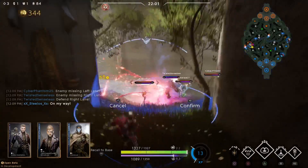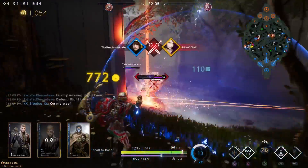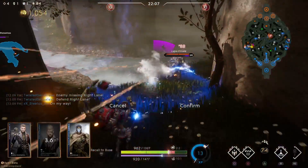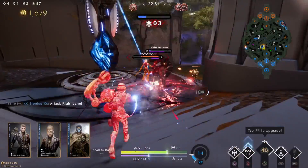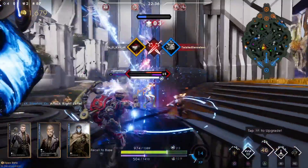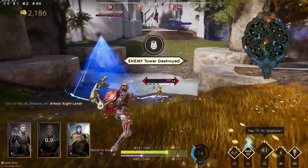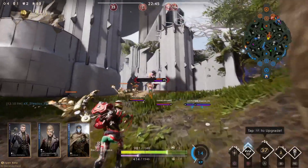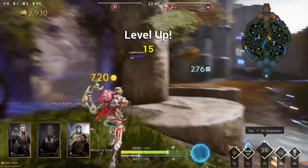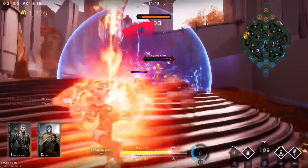It takes practice. These bombs hurt and you can get anybody out, just takes a little practice. Try this out. I was also rocking the stasis card that lets you stasis yourself — so when, let's say, a Countess runs up on me, I'd do my ultimate and stasis myself, so whatever damage she tries to do to me won't hurt me. So try this out and let me know what you think.